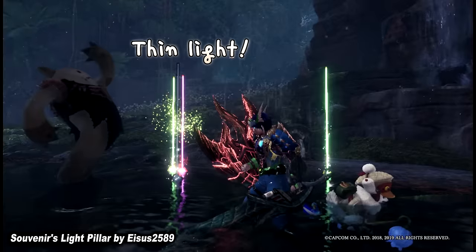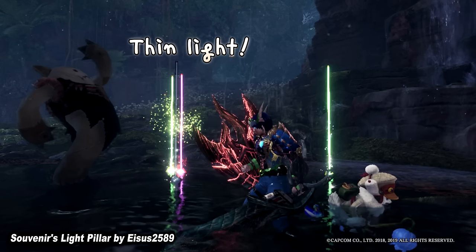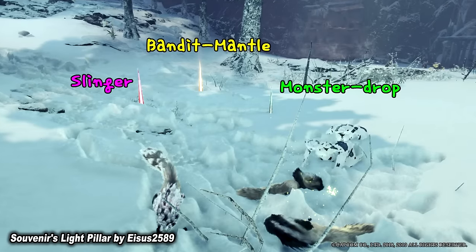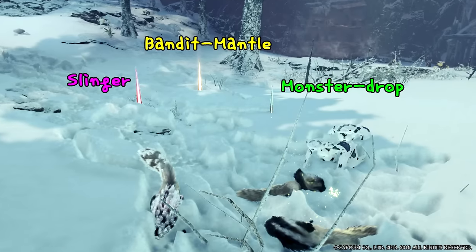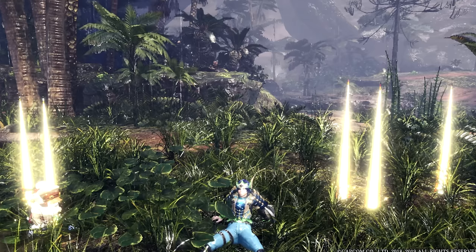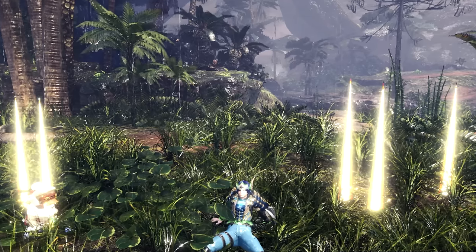The first is Souvenir's Light Pillar. As the name implies, it creates a pillar of light on top of shiny drops so you can very easily see them. The color of these light pillars changes depending on the type of drop, and the mod allows for very different options — whether you want bolder light pillars or even a different color scheme. If you are a Borderlands player, you may be very used to this and it could be the perfect mod for you.